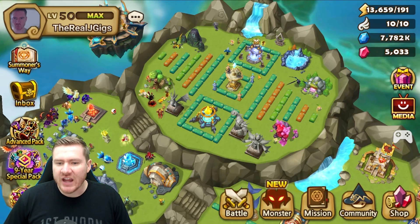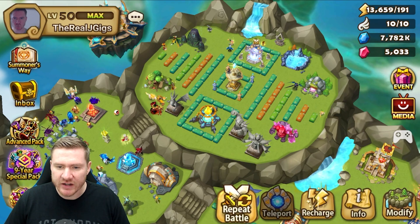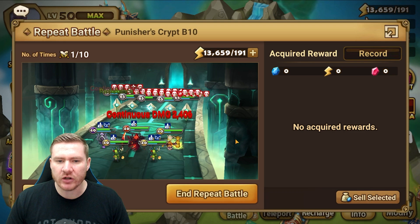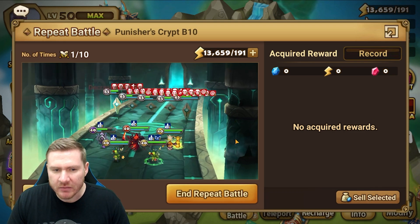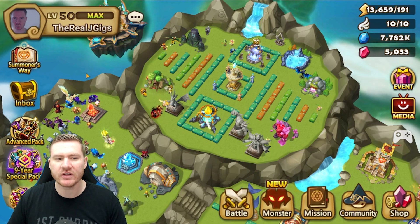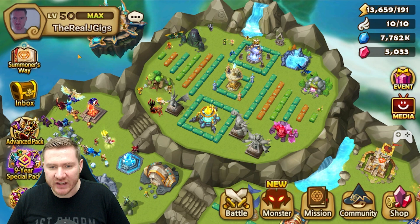One of the harder dungeons in the game to get a reliable team for is the Punisher's Crypt. That's what we're running right now in our repeat battle, and it's kind of tough to get one that'll do it super consistently. I was running my Tricaru in here for a little bit and it had a little bit of success — I was able to do the mission for win 10 times in a row without failing.